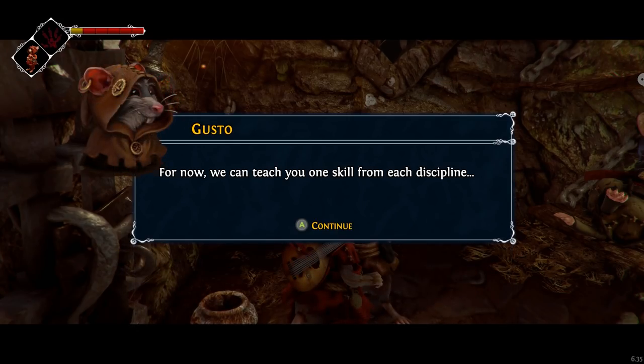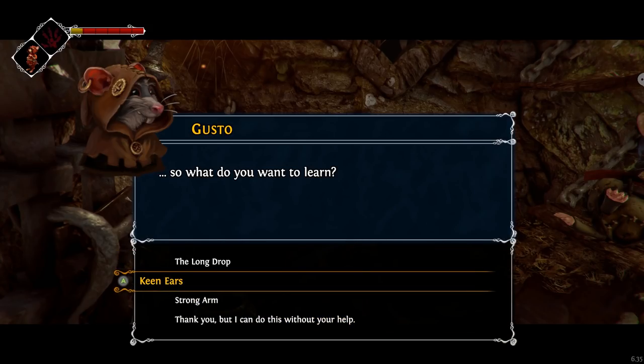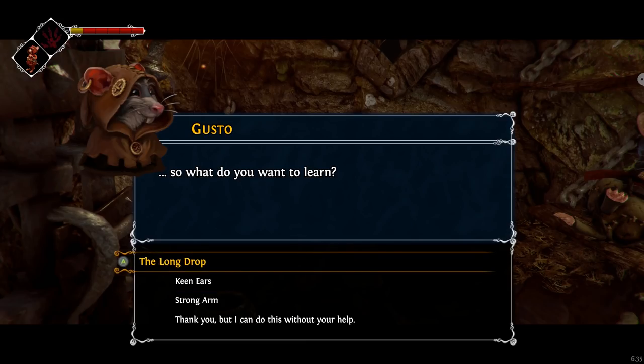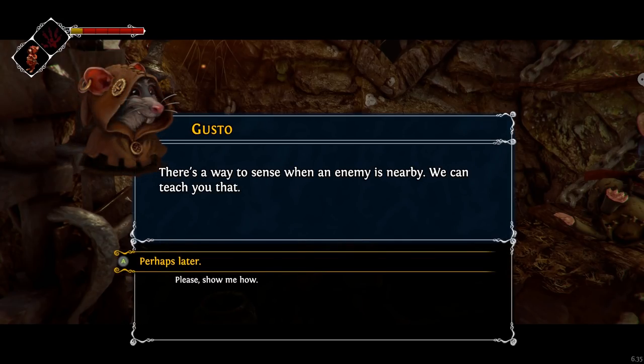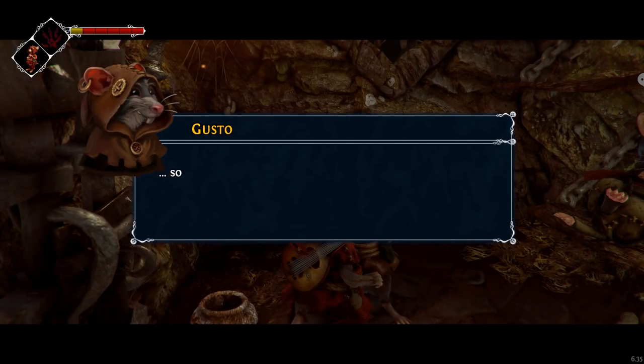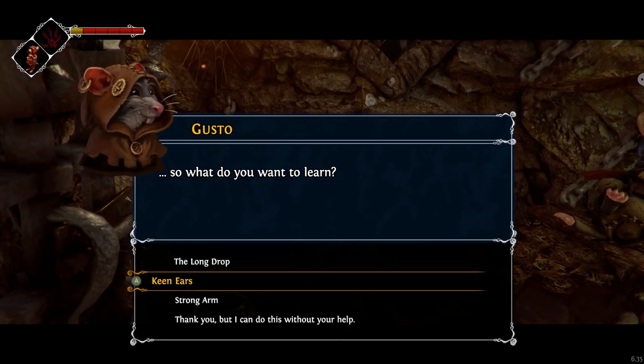I would be honored. The long drop, keen ears, or strong arm. Still not interested in long drop — that'll probably be the last one I do. What is keen ears again? Wait, sense when an enemy is nearby. We can teach you that. And strong arm makes you do more damage with bottles and things like that. Let's do keen ears.